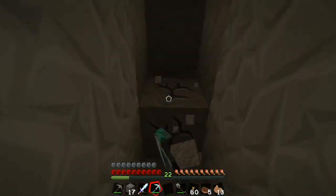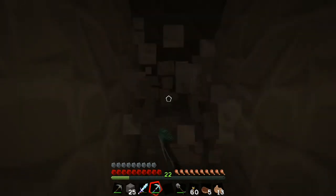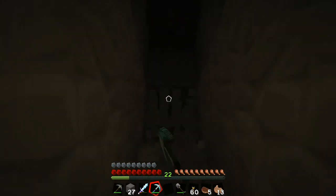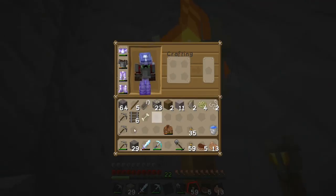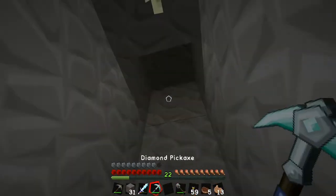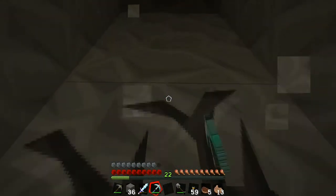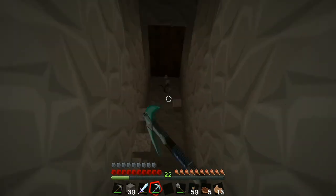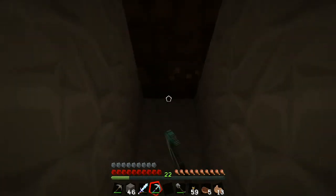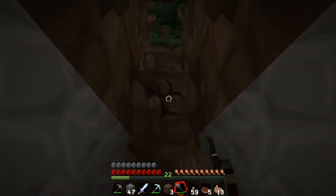I brought my full set of diamond gear, minus the chest piece — I'm wearing an iron chest piece. I've got my sword and my non-enchanted diamond pickaxe. We also need name tags. I thought you could craft them, but apparently they're only found in chests, so we need four more since we only have one. That'll be something we're going to have to look for. Okay, so we found dirt — that's a good sign.